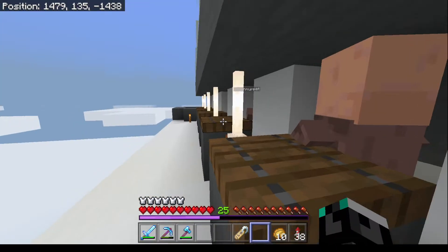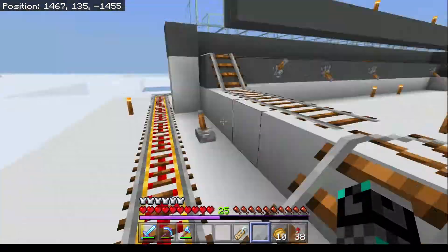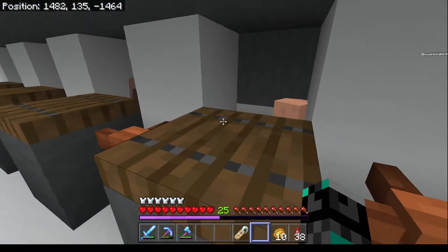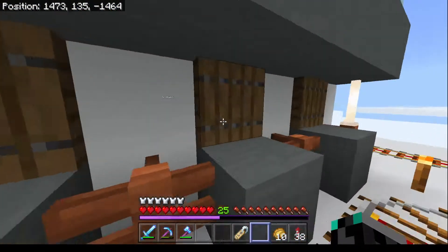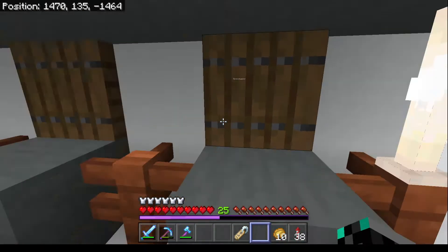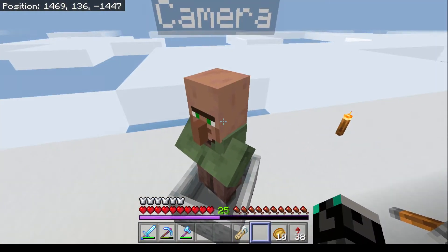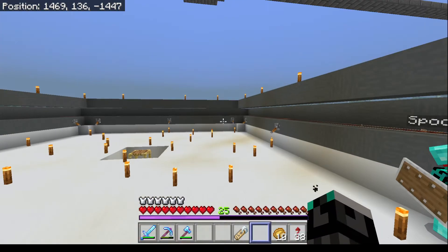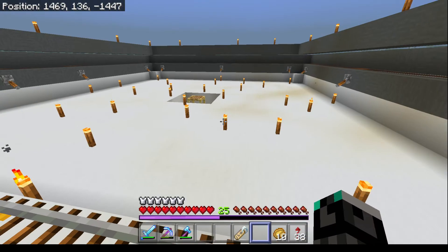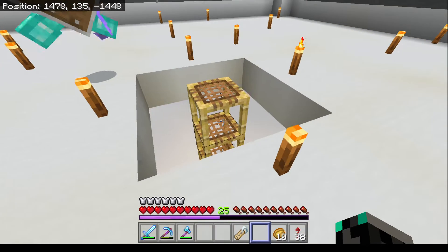Nearly every single one of these guys are in the cages - there's only a few babies still on the other side. Spoon was helping me with this, getting them in and sorting any issues like babies. I want to see these guys grow. Now I'm trying to catch a zombie because I'm going to use a zombie villager to get discounts from all these guys. We had a zombie and I told him to stay put and he decided to run away.